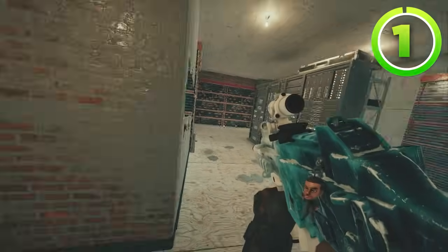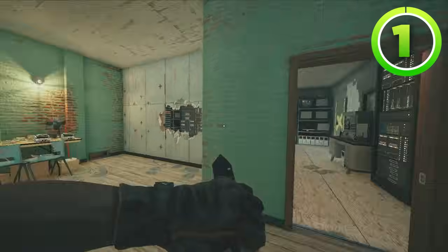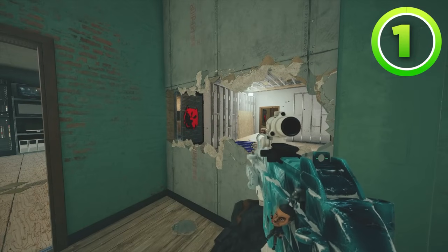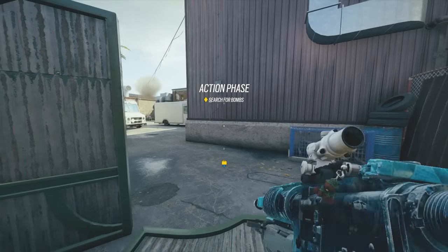Overall, it's a great solo queue strat as long as your teammates know how to set up the site pretty default, and you don't have to reinforce five things and make all these different rotates and feet holes. A strat that doesn't rely on your teammates as much, though, is this Buck strat for attacking the basement.